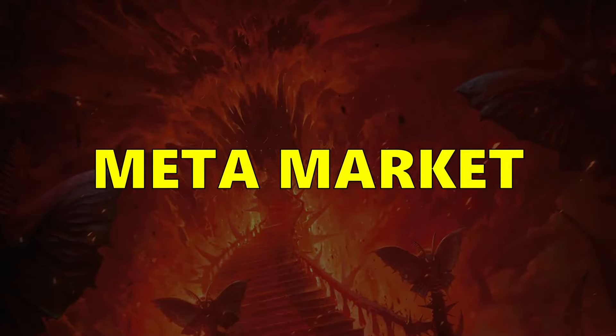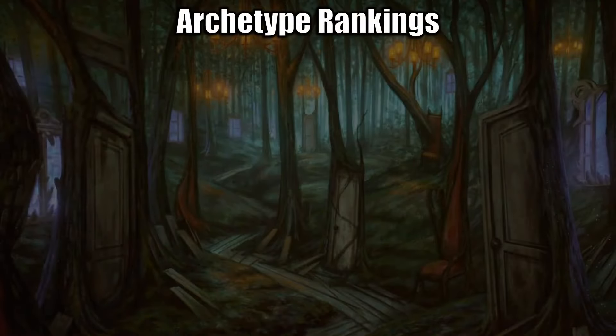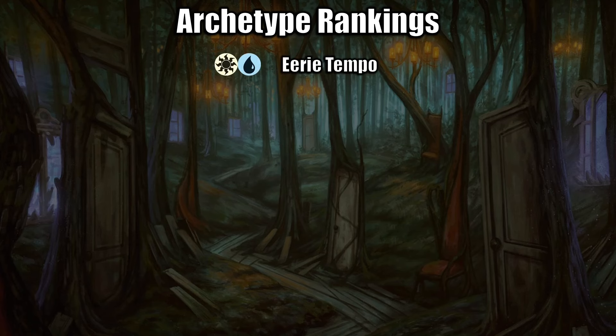Next up is the Meta Market, starting with Archetype Rankings. Blue-White comes in at the top. Eerie Tempo is very, very strong — you want to put a lot of enchantments in your deck and then cards that care about triggering those enchantments. A lot of those cards combine well to form an aggressive game plan where you can kill your opponent before they can stabilize.